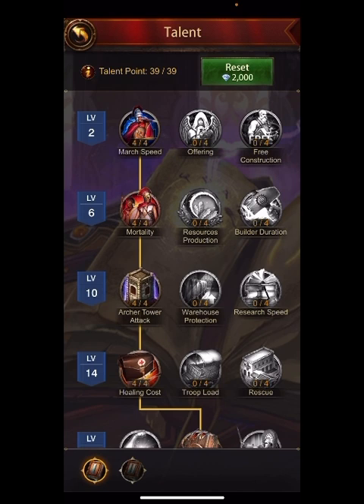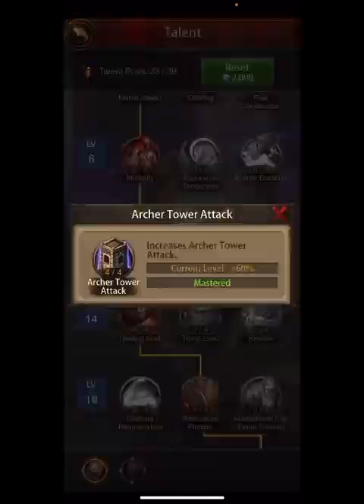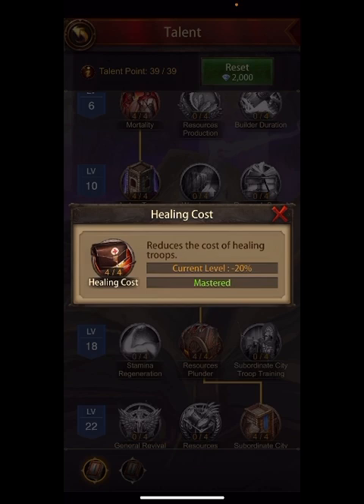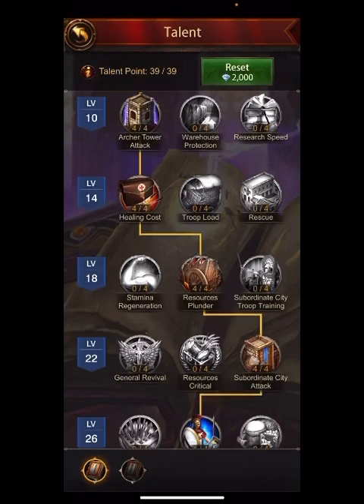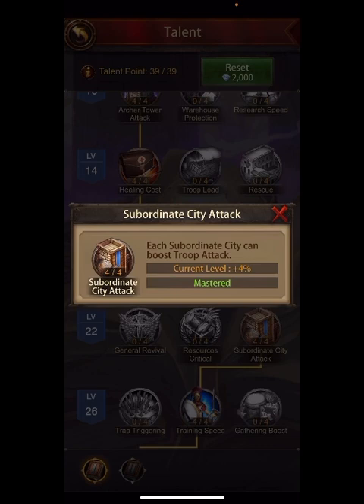Let's get to the monarch talent. This is my everyday monarch talent — 99% of the time I am here. I have March Speed on mortality. This will make it so that only 5% of my troops maximum die or get wounded on a monster. So if I send 100,000 troops at a monster, maximum only 5,000 can be wounded; if I send a million, only 50,000 can be wounded. Without this on, I could come back with like 120,000 wounded. Archer tower kind of doesn't matter. Healing cost is probably the most important thing in here. Resource plunder — not that important, but the reason you have it on is to reach over to the subordinate city attack: 4% times each sub. I have nine, so that's 36% more attack.